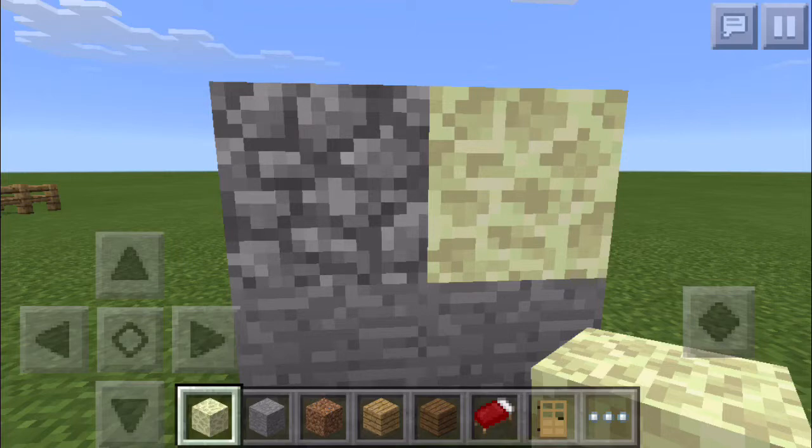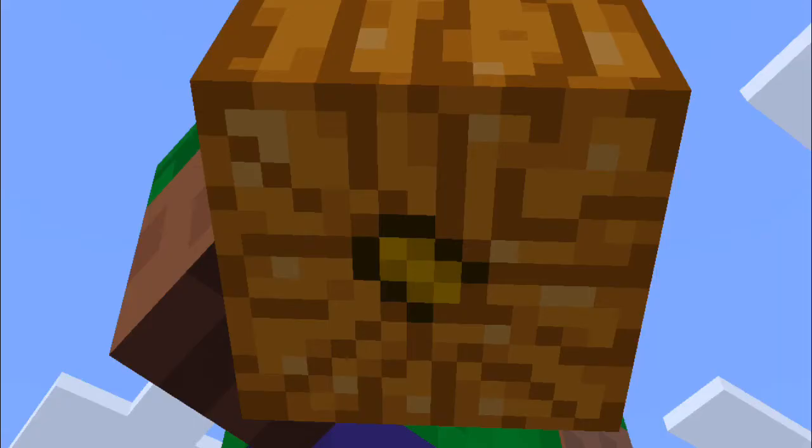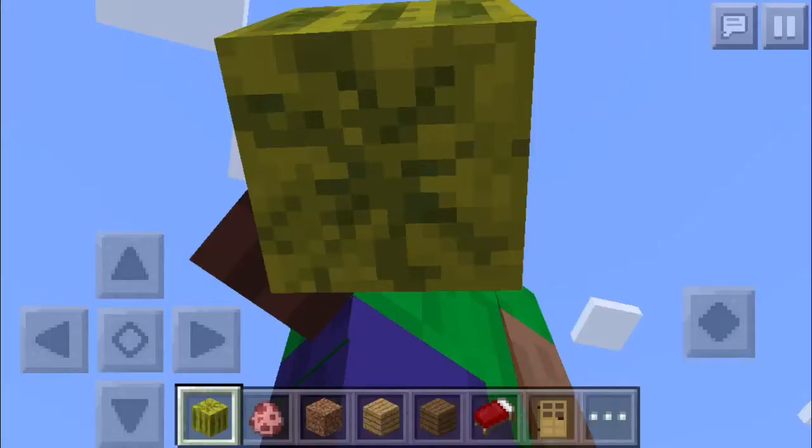Another secret texture is pumpkins. If you look at the bottom, there is a stem on the bottom. Normally the pumpkin stem is on the top, but it's also on the bottom — that is really weird. Also, as a quick reminder, this applies to jack-o'-lanterns as well. So yeah, the stem is on the bottom of both pumpkins and jack-o'-lanterns.